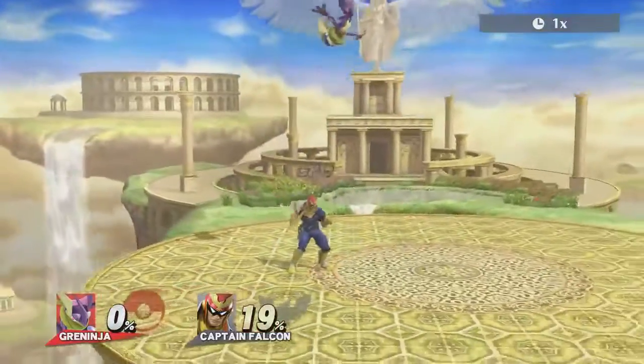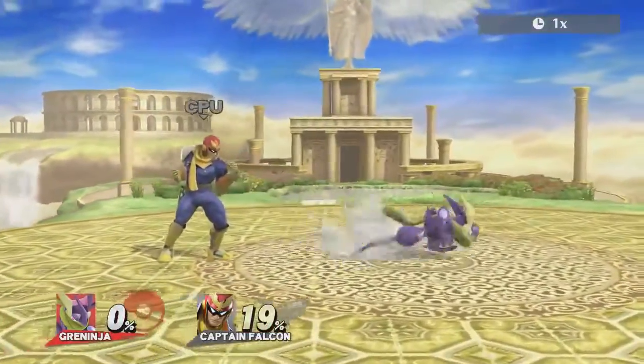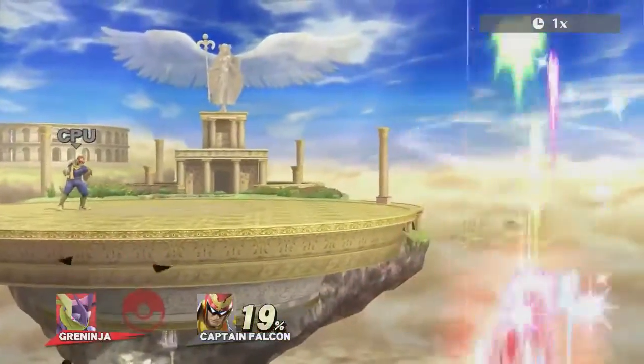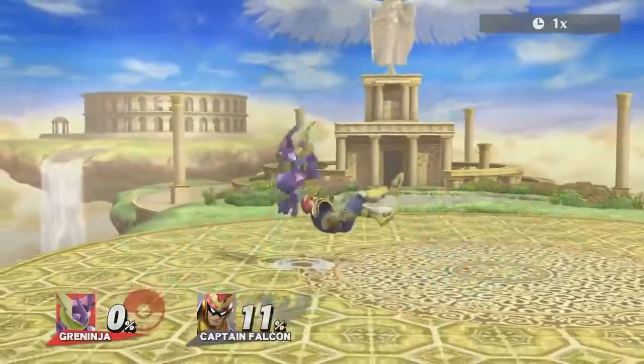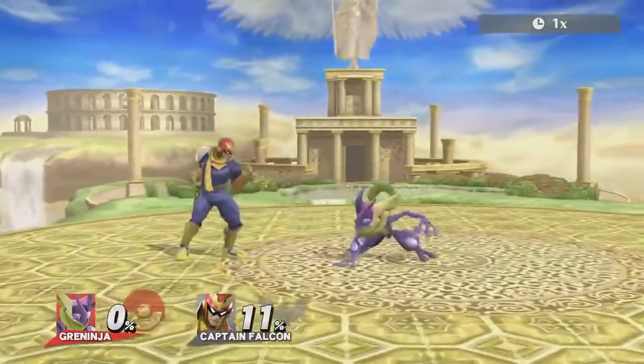On certain characters, nair into footstool jab lock combos do not work, and this takes away a strong combo mixup from Greninja. However, if you substitute in a landing up air, you'll be able to footstool and down air, locking the opponent.